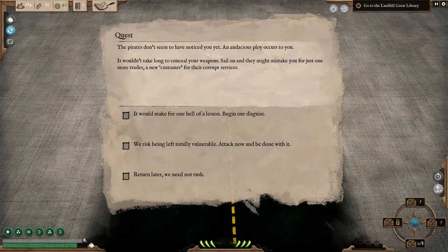The pirates don't seem to have noticed you yet. An audacious ploy occurs to you — it wouldn't take long to conceal your weapons. Sail on and they might mistake you for just one more traitor, a new customer for their corrupt services. It would make for one hell of a lesson. Begin our disguise — do it.